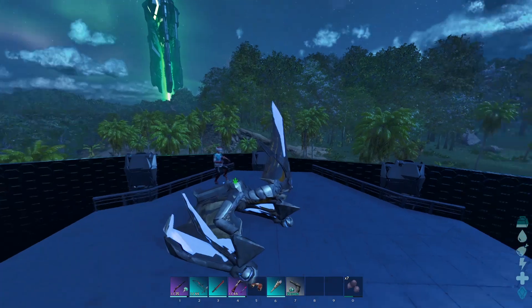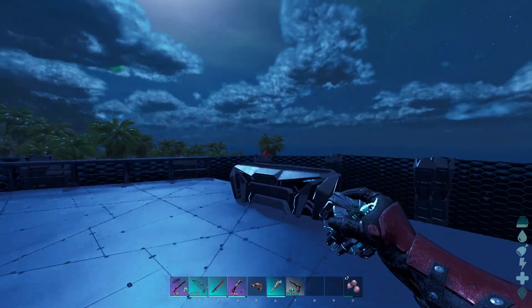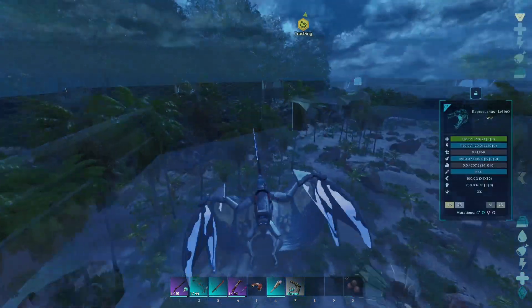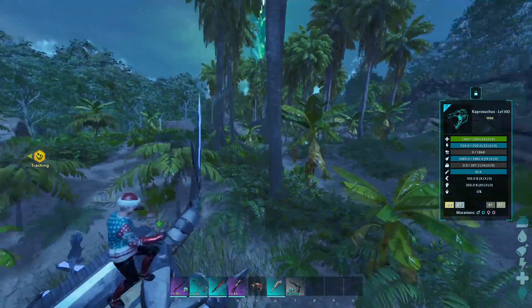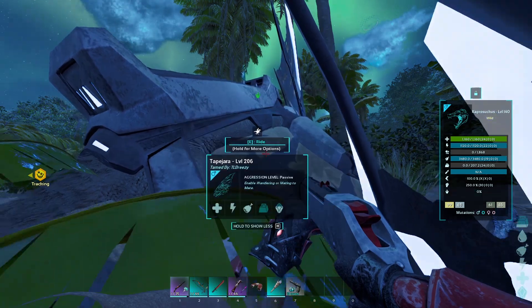We landed at the other base — it's pretty far from the first base, directly east and west. We're going to drop down here. It doesn't have that much torpor, to be honest. We can probably do this — let's set you to passive.